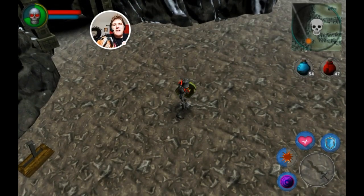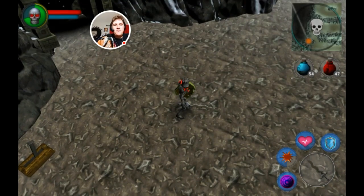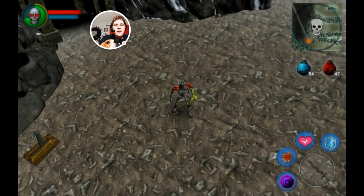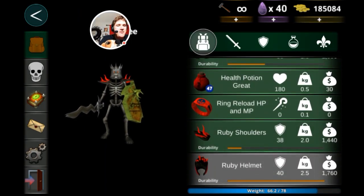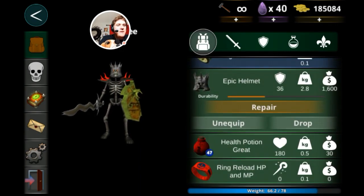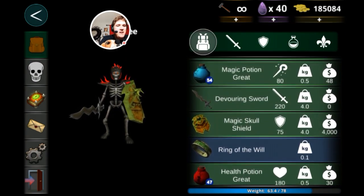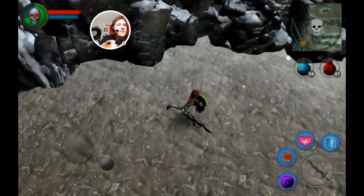Hello, best time friends, welcome back to more of the Dark Book RPG offline. Last episode was kind of confusing when I was trying to get the helmet. I actually got the ruby helmet off-screen, so I'm going to show you guys — I finally got it. Here it is, the ruby helmet. I'm going to drop the epic helmet and wear this one. I need to repair the shoulders, but everything else is fine.